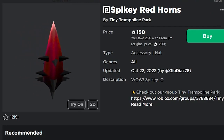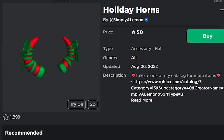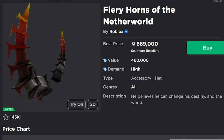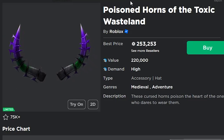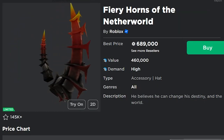You still have all of these spiky horns — the spiky red horns, the spiky pink horns, the holiday horns — literally all different kinds of horns. Which, of course, all copy the fiery horns, the frozen horns, and the poison horns, which are all limiteds worth over 250,000 Robux.